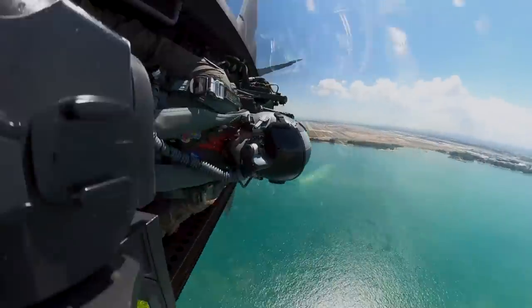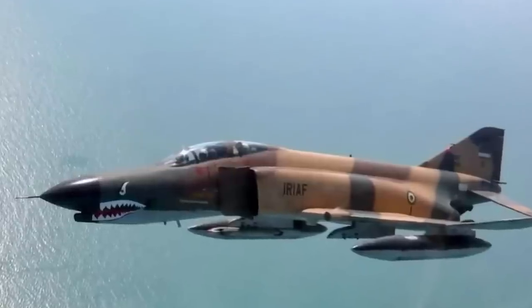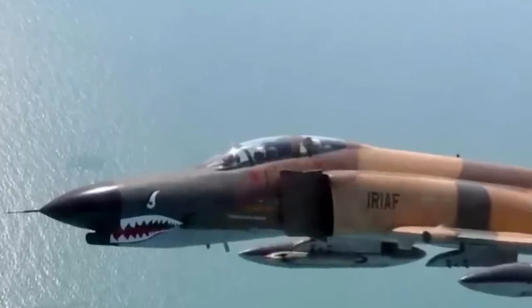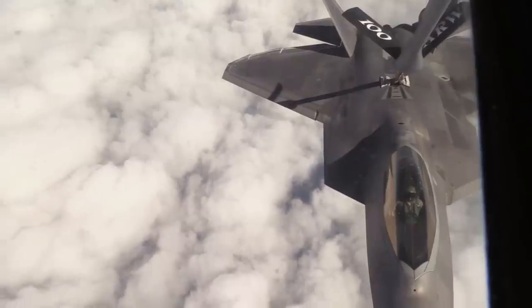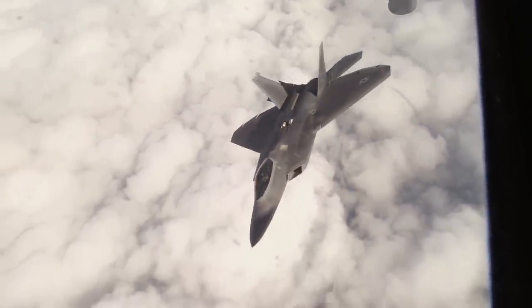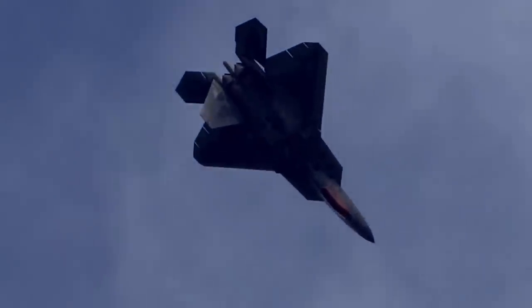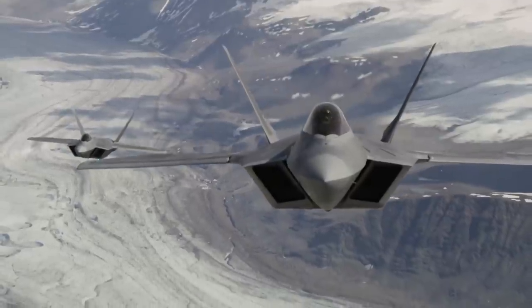Starting in 2009, F-22s have been deploying to Al Dhafra Air Base in the UAE, which lies less than 200 miles from Iran. In 2013, an F-22 intercepted an Iranian F-4 that had gotten a little too close to a Predator drone flying near the Iranian coastline. Although initially not designed as an air-to-ground attacker, in 2014 as part of the opening strikes during Operation Inherent Resolve, F-22s dropped 1,000-pound laser-guided bombs on ISIS targets in Syria. By 2015, F-22s had dropped over 250 bombs in support of the effort, and also played a key role in deterring Russian, Iranian, and Syrian aircraft from intervening against Kurdish troops. These operations highlighted the lesser-known feature of the F-22: reconnaissance and surveillance, something the F-22 performs very well given its stealthy profile.